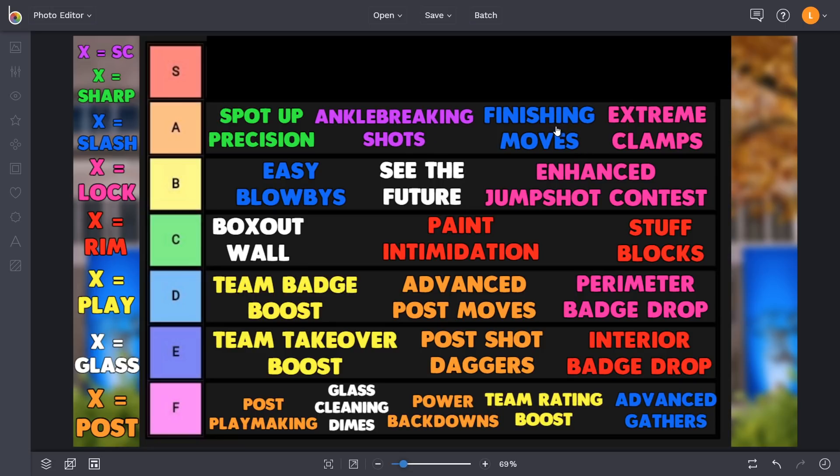Finishing moves is the best slasher takeover by far. If you're somebody who likes to get to the hoop, get the contact dunks, do the crazy spin dunks - finishing moves is fire. I used it firsthand and that was the only slash takeover I really chose to extensively use. If you've been an inside hybrid slasher around six-seven to six-nine over the past years who likes to get in for dunks, finishing moves is definitely what you want.